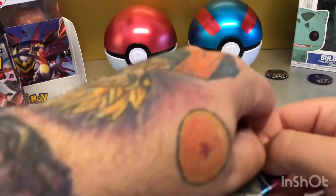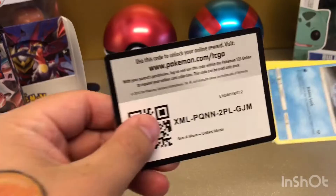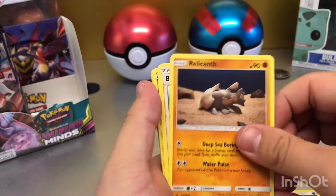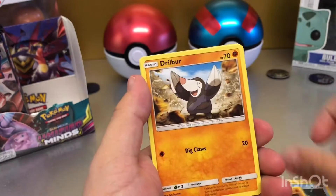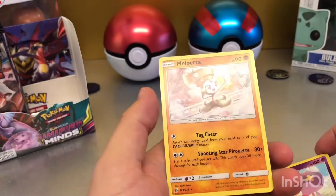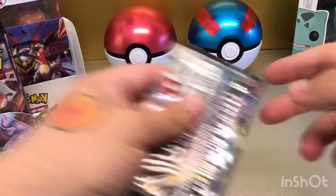Three packs left — come on Rainbow Rare, come on! Water Energy, Rellencamp, Blues Tactics, Lampent, Quickenall, Litwick, Gilbert, Slakoth, Fungus Reverse Rare, Drifling, Lampent. Another point — we'll take that. All the points count. Two packs left.